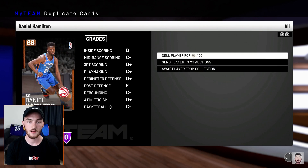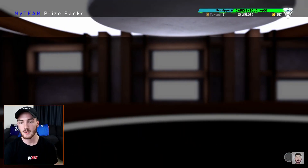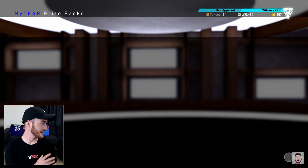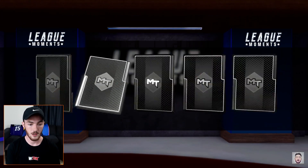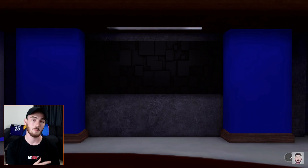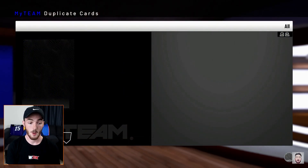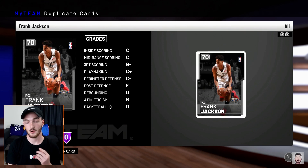One video I want to do soon is a mini hoop pack opening — we've got the mini hoop in the background. I'd set it up and if we pull an amethyst or above we'd have to shoot for it. I think that would be a pretty dope idea. We didn't even get a moments card — we got a Deep Range Deadeye badge, which isn't too bad. But those moments packs had some pretty bad luck.